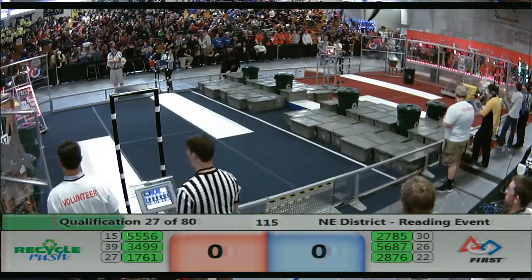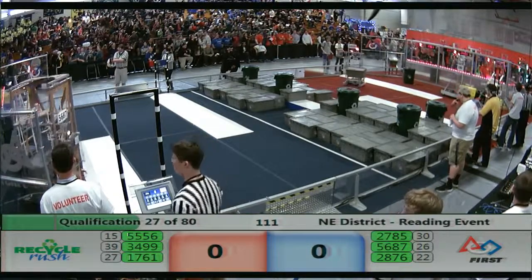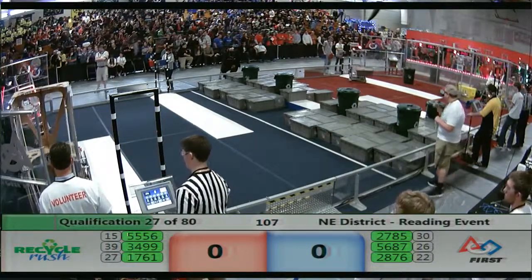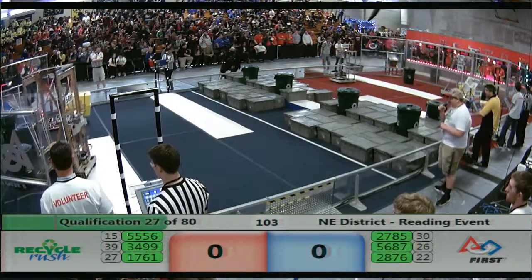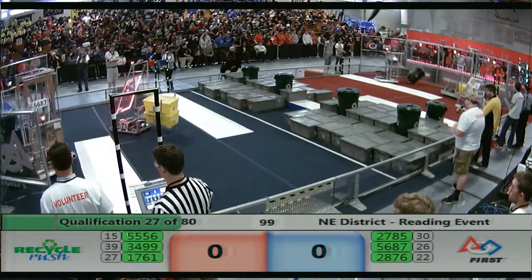Carriage Town trying to grab some on the red side of the field from the human player. Their partner, Steampunk Tigers, have two in their possession. Hopefully they'll get something going on the step. Meanwhile, for Blue, the Outliers have a two-set already ready to go to be scored on the scoring platform.